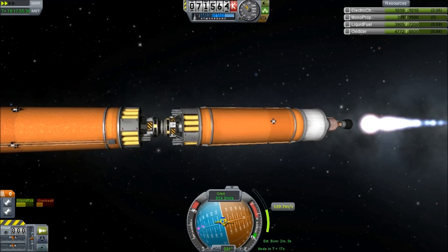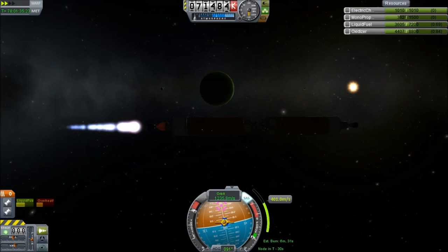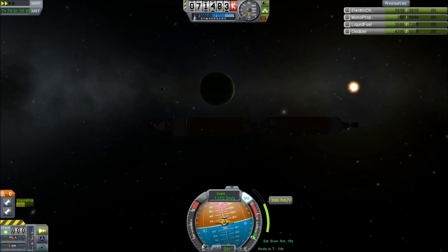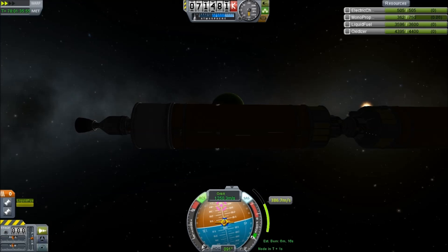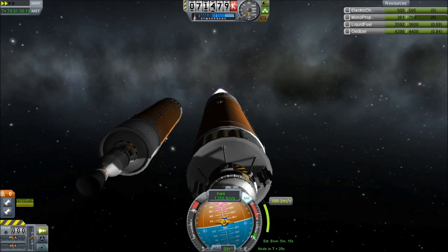The eagle-eyed amongst you might notice that the second tanker has now acquired struts, and this is because of an unfortunate problem. Something happened to my save file and ships disappeared from it. Specifically, the Tylo orbiter disappeared and my fuel tanker disappeared, so I had to go back and look at the video files and add them back in manually with the correct fuel levels. At this point you can accuse me of being a lying scumbag cheat, but I did at least make sure everything has the correct fuel levels. Anyway, we had to dump half of this — we can leave this in a Joule orbit.